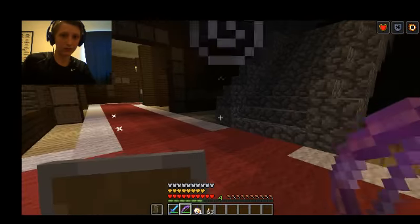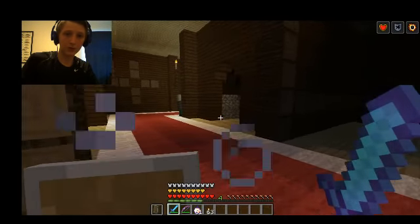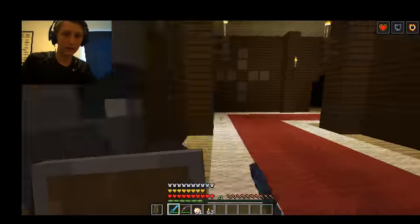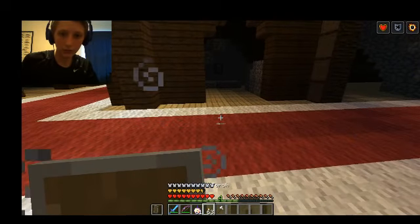I've got Thorns 3 on all my armor. He does an insane amount of damage — multiple hearts — if I didn't have absorption. He has an iron axe. He'll drop it and rarely emeralds. I have Looting 3, so.